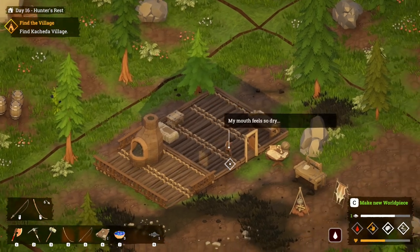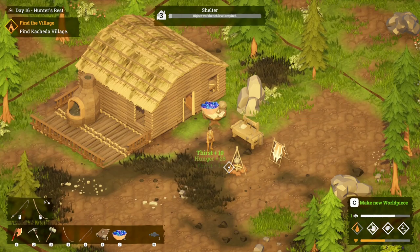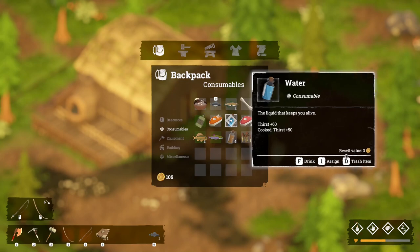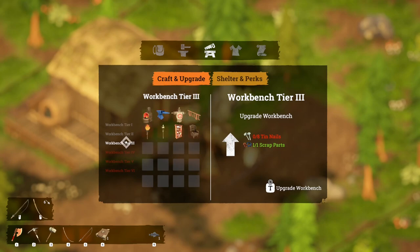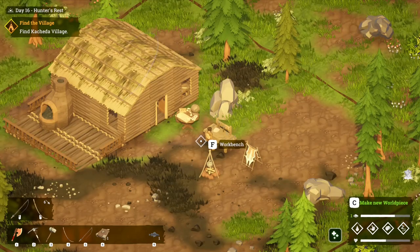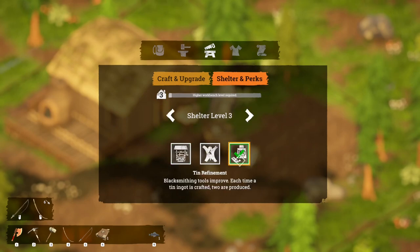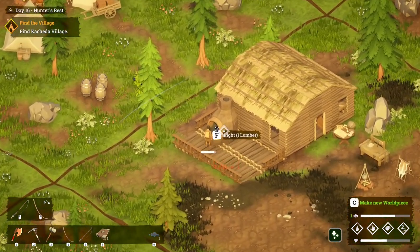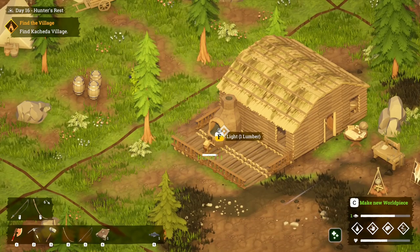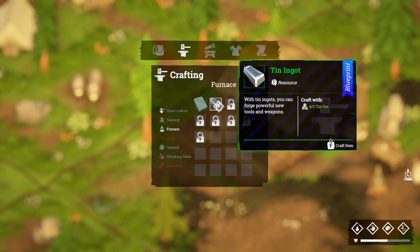Let's come over here. My mouth feels so dry. Let's eat some of those berry bowls — that'll get you some thirst back. And then I've got one of those to drink as well. So anvil was another tin ingot. Let's just make sure we can flick between those. So if we then make some tin ingots — light that up and make some tin ingots — we should get two back. Yes, we got two.